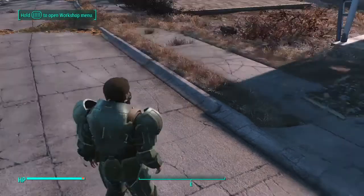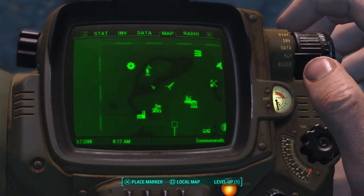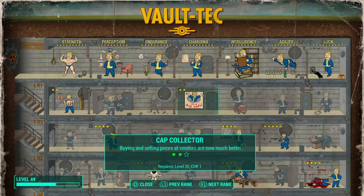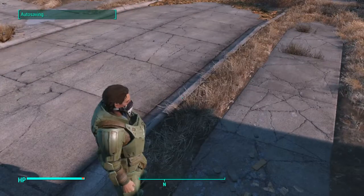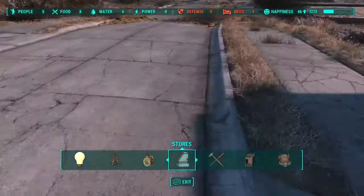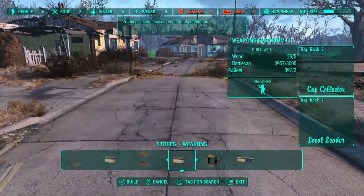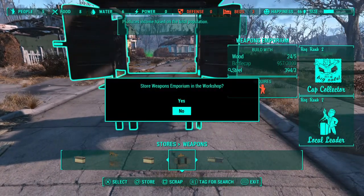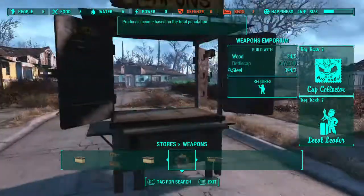I can do that right now — I'll pull my Pip-Boy and get Cap Collector 2 real quick, and I'll demonstrate it with a 3k one. So this is very easy and it's unlimited. Go to Weapons if you want the most, and place a Weapons Emporium.